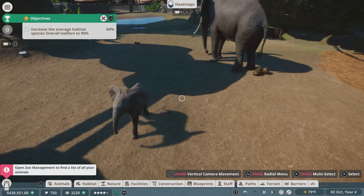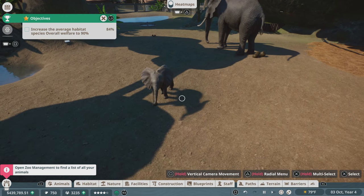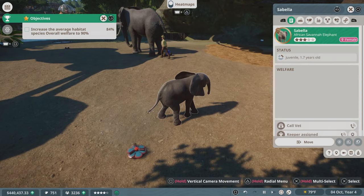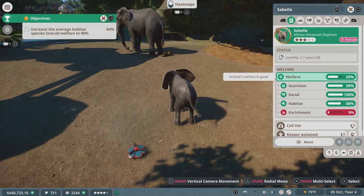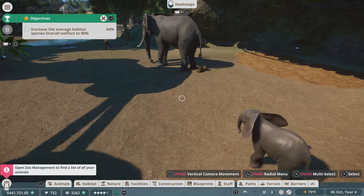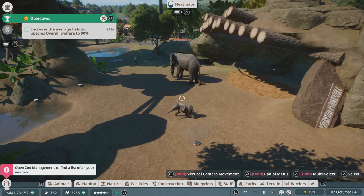Look at that baby elephant go — so cute, tooting his little horn. What's his name? Her name is Sabella. I just want to change everybody's names. You're Dumbo now.